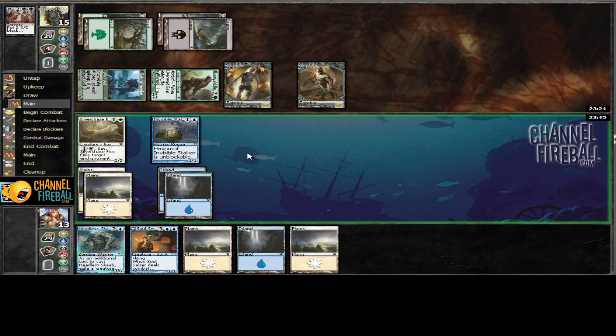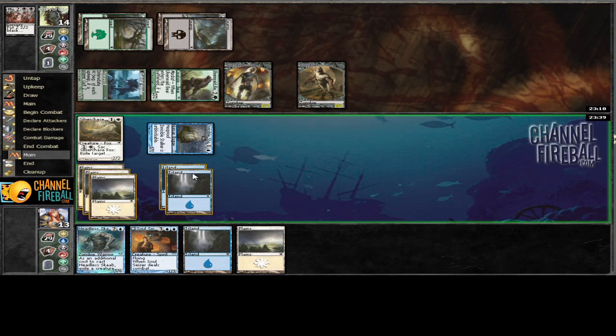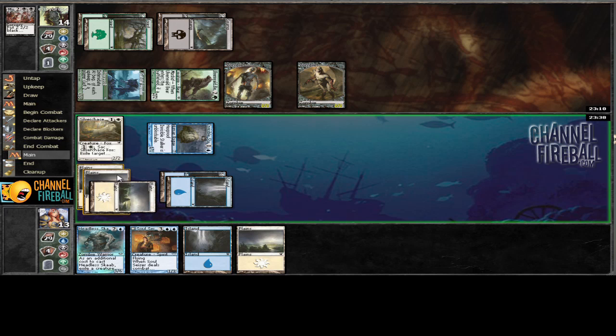Now we're going to bash with the Stalker, play Soul Caesar, and ship the turn. Hopefully he has no removal spells for it, because I kind of want to take his Gatstaff Shepherd.